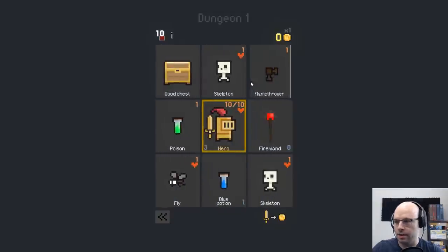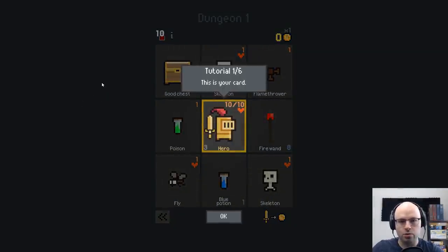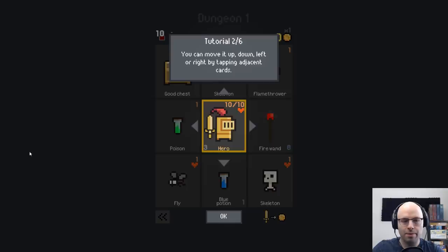Let's see what's going on here in Dungeon Cards — the name doesn't get much simpler than that. Tutorial 1 of 6. This is your card, a hero with 10 of 10 HP and I'm assuming 3 attack. You can move up, down, left or right by tapping adjacent cards.